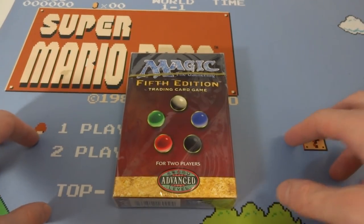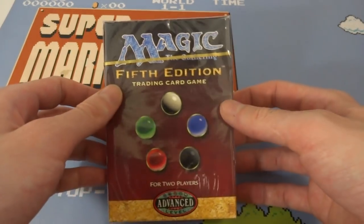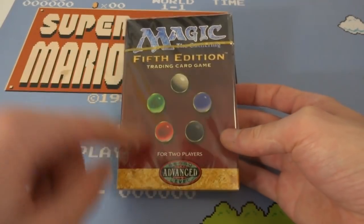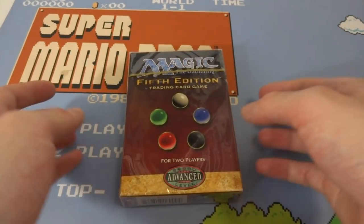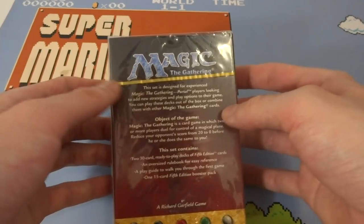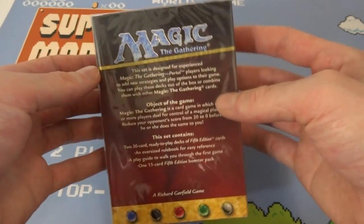I hope everyone's having a wonderful day today. Today what I got at the store is going to be opening up and checking out this Magic the Gathering 5th edition trading card game for 2 players. So this is like a 2 player starter for Magic's 5th edition. It says advanced on it. It's got the cellophane wrap still on it. This thing is pretty old. So let's just go ahead and open it up and see what it's all about.